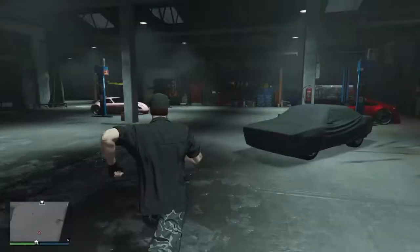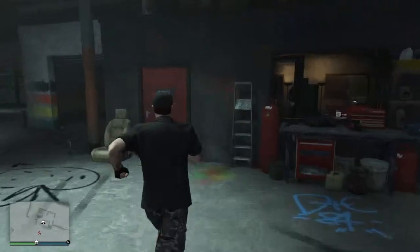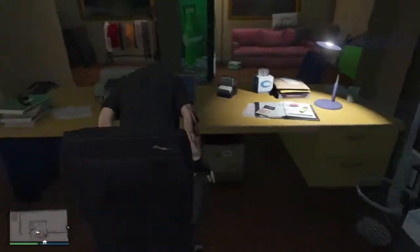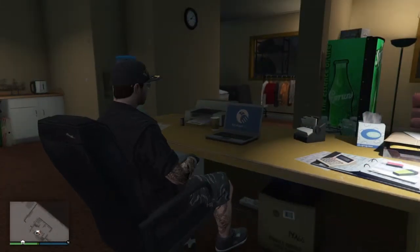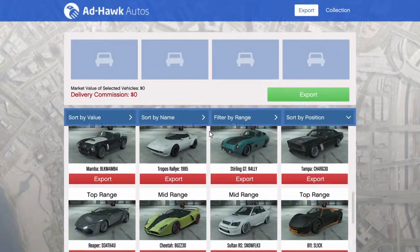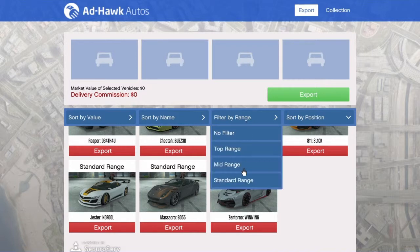Now let's talk about the main topic — making money by selling these cars. Head over to the laptop for a better view of how this works. When you log in you will see the main page which displays all the cars currently in your garage. You can sell up to four cars at a time depending on how many people you have. We have three types of cars: top range, mid range, and standard range.